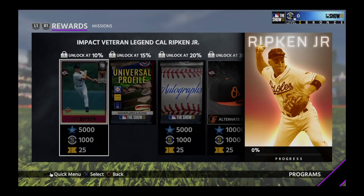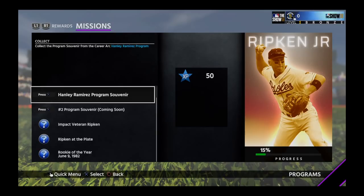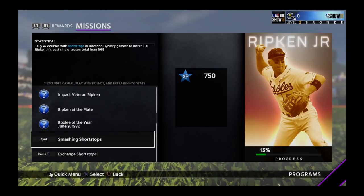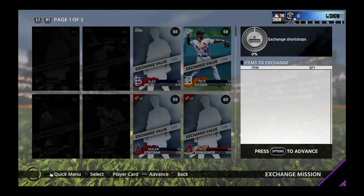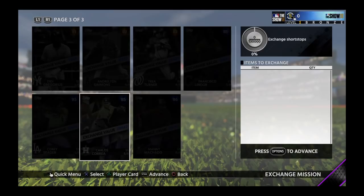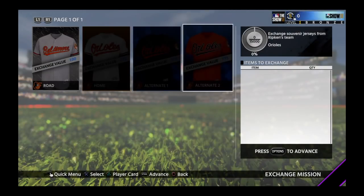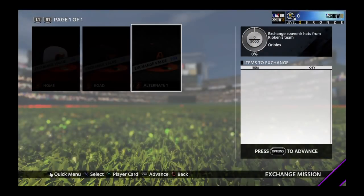Cal Ripken — unlock the 78 overall at 10%, then an 83, and a 99. After the Hanley Ramirez career arc and another one coming soon, you put him in your lineup and get stats. For Smashing Shortstops, you need to tally 47 doubles with shortstops. Exchange shortstops for 130,000 exchange value — Manny Machado is the highest at 26,000, so you'll need a bunch. Jersey exchange requires just Oriole jerseys, ranging from 100,000 to 775,000 in exchange value, and 15,000 total. Hat exchange requires 5,000, with a highest exchange value of 100,000.